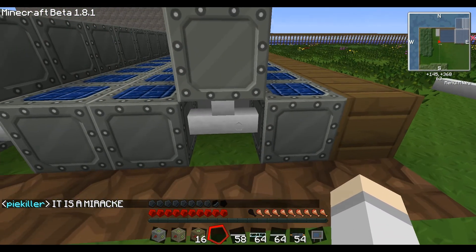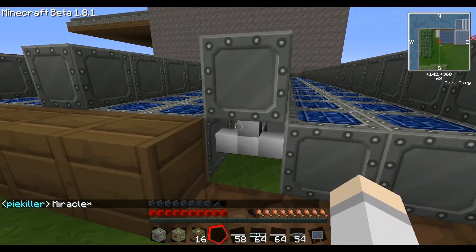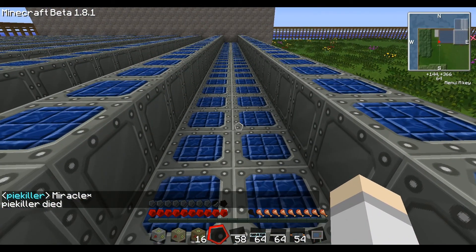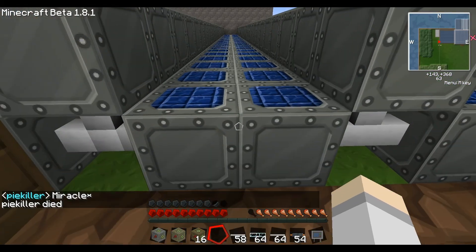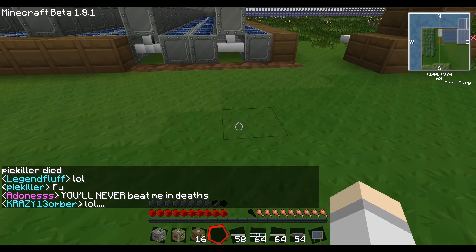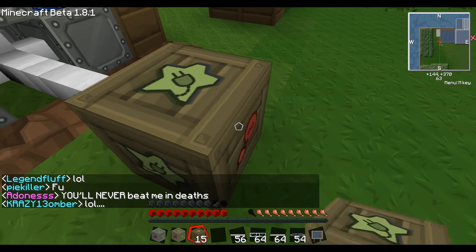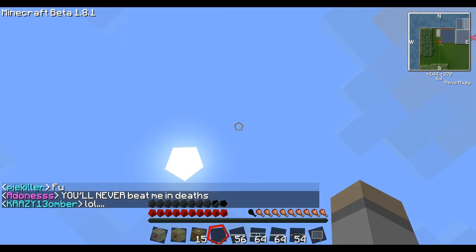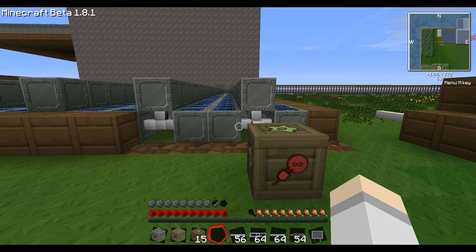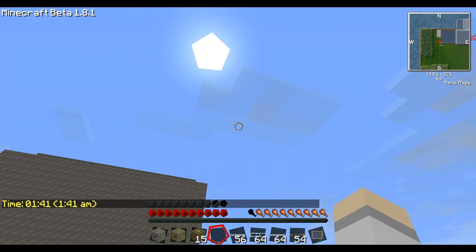If you look at the solar panel, there's one top side and then all five sides give out power. They give out only one EU in total, so you can't just siphon energy from all five and expect five EUs. Let's just make this simple — pop down a battery box, it doesn't matter where, and we'll be getting energy. Oh, I think my time's frozen. Nope, we won't be getting energy right now. Oh, this was a bad time to do a video.